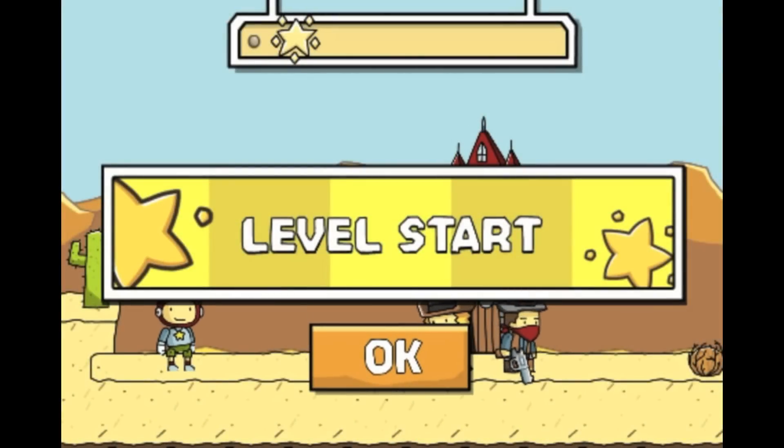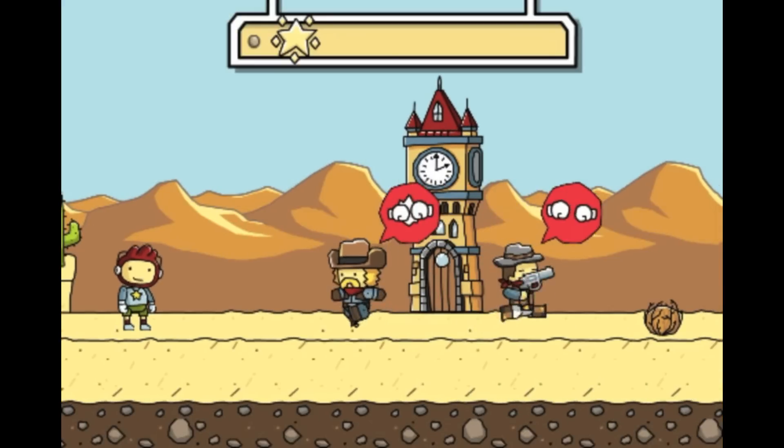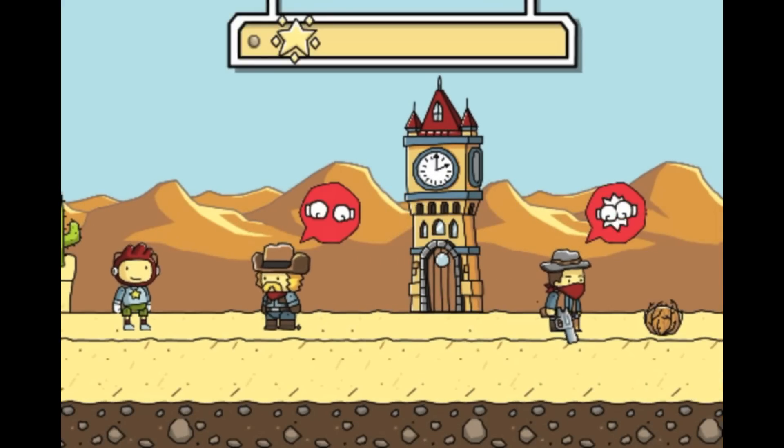Welcome to level 4-9 of my Scribblenauts Remix walkthrough. Let's get started. So only the cowboy on the left can win the duel, and we're going to have to do this really quickly because...